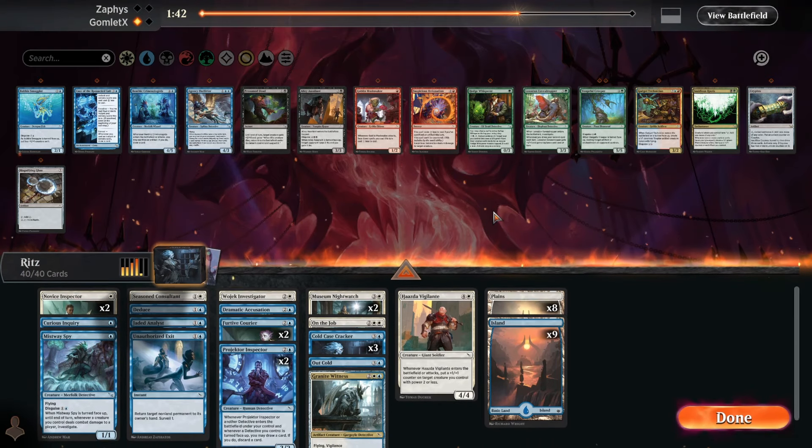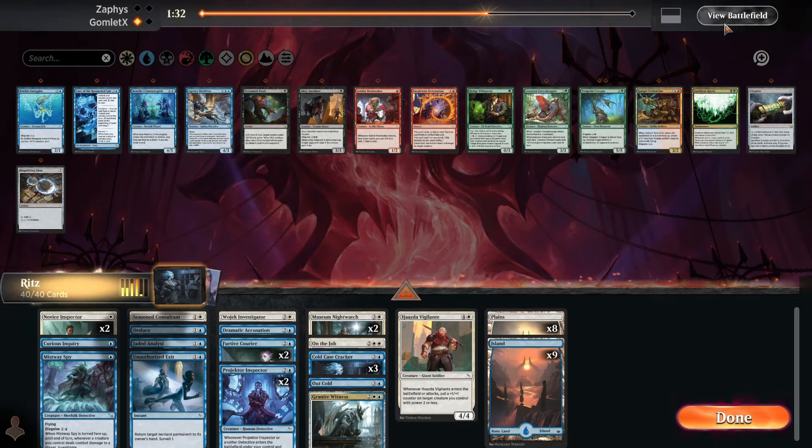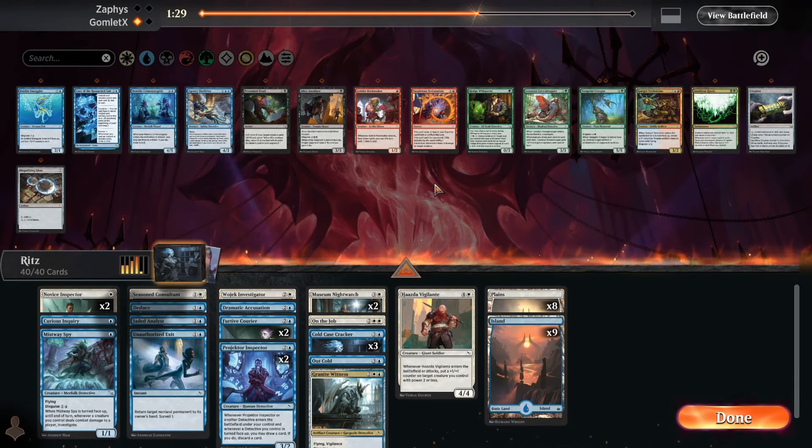Hopefully the Magic Arena team can get around to fixing this bug. I really hope they fix it before the Arena Open — if we get into Arena Open day two draft, I'll have to keep a notepad instead of being able to view the battlefield for sideboard options, which is going to be pretty annoying. That's a lot of why we're doing best-of-three drafts right now, getting practice for the Arena Open coming up March 3rd and 4th.